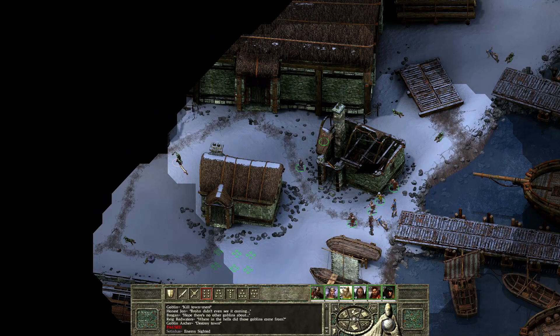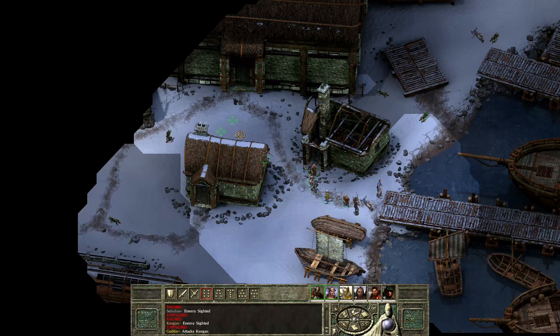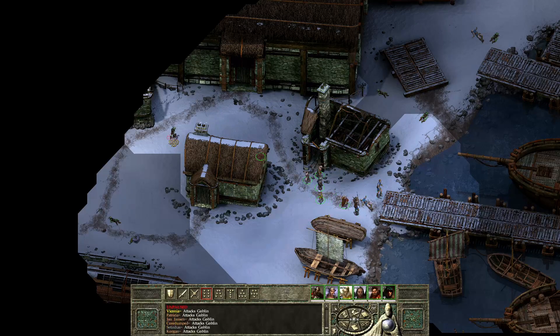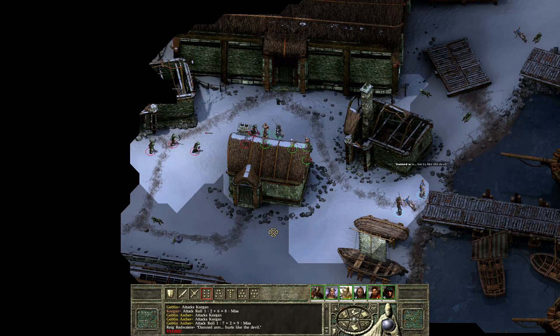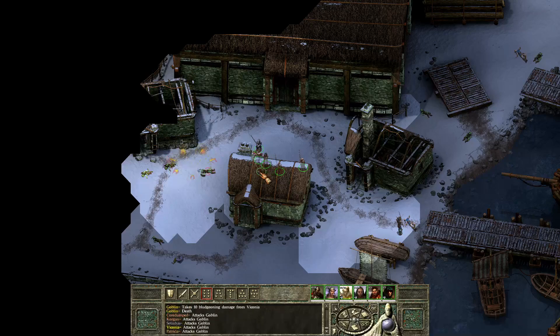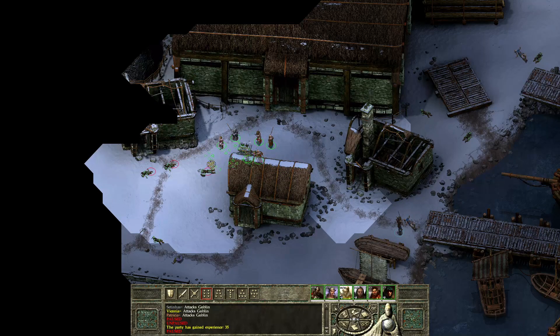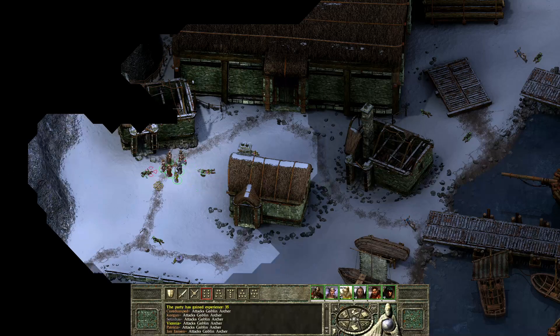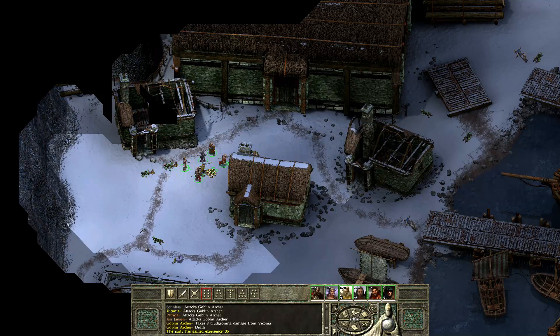Enemy sighted — a goblin is alive. I want Corgan and Patricia to go face him while the rest stay back. There's actually a lot of goblins. I have Sleep — let's cast it in this area to get the archers down. All sleeping! We kill the first goblin and, since they're asleep, it's easy to finish off the rest. One, two, and three. Wonderful.